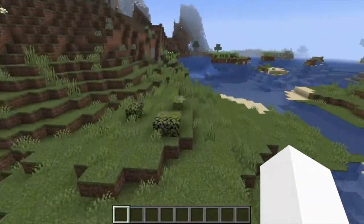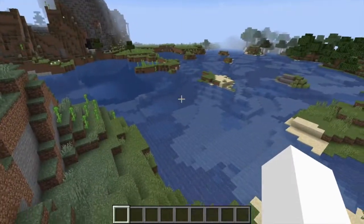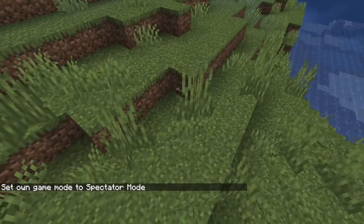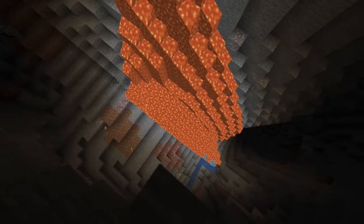Now we get to the big stuff. If you have been anywhere online in the last few days, you will know that in the latest snapshot they have made some changes which will change Minecraft forever. Going into spectator mode, we should be able to see that caves have completely changed. Look at this — I'm entirely submerged. This is enormous, and this is my first time seeing this in person.